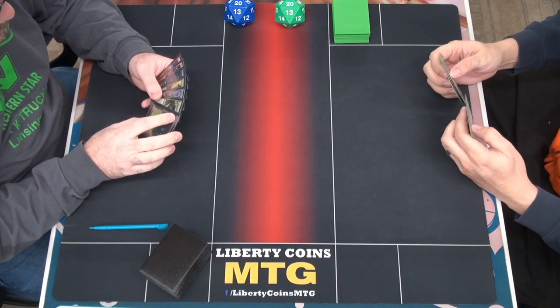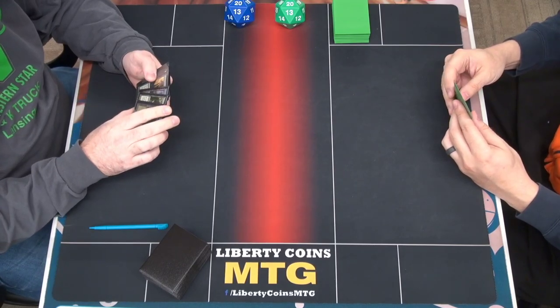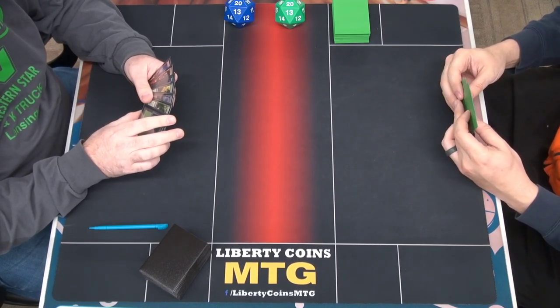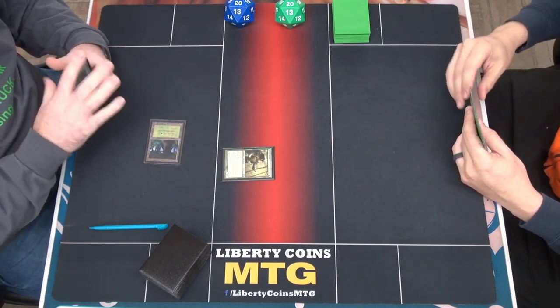Alright, welcome to round two, Pioneer. Me versus Brandon, correct? Correct. I'm on the play and Brandon mulligan to six, I kept seven. So we'll start with Forest and Elvish Mystic, and we'll pass.